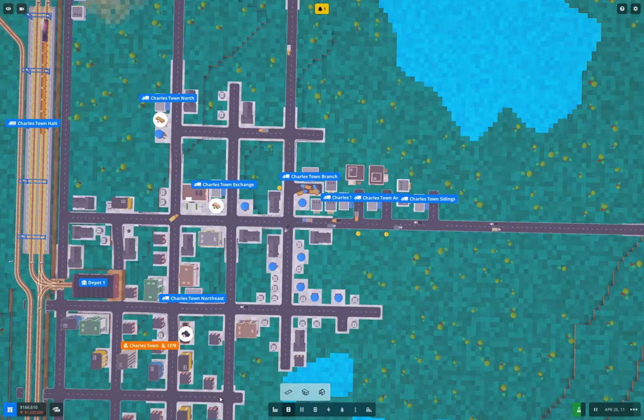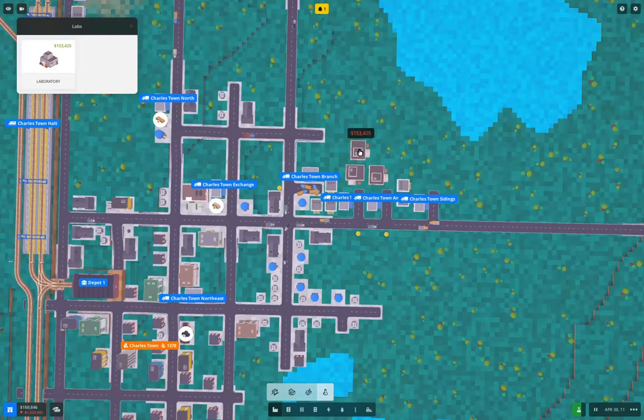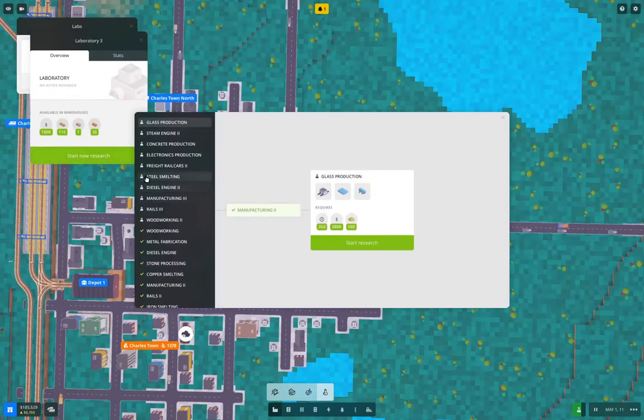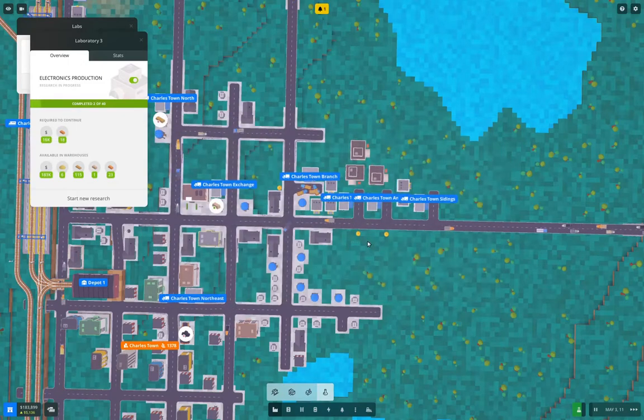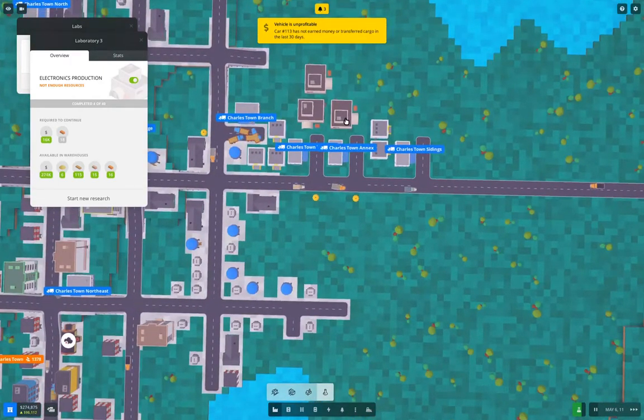I probably have the cash to drop a third lab down. I can drop a third lab and run electronics production there. That will get research going a little bit faster and keep things moving.